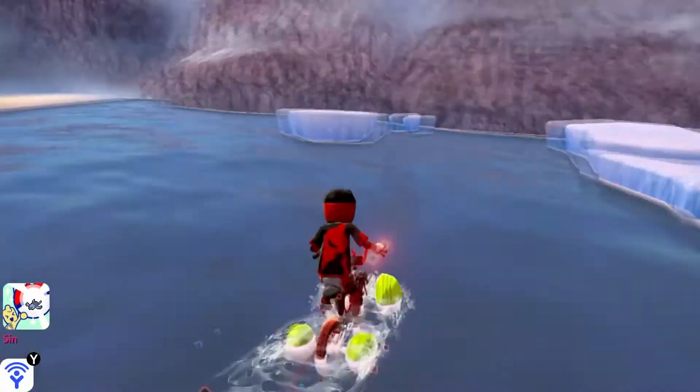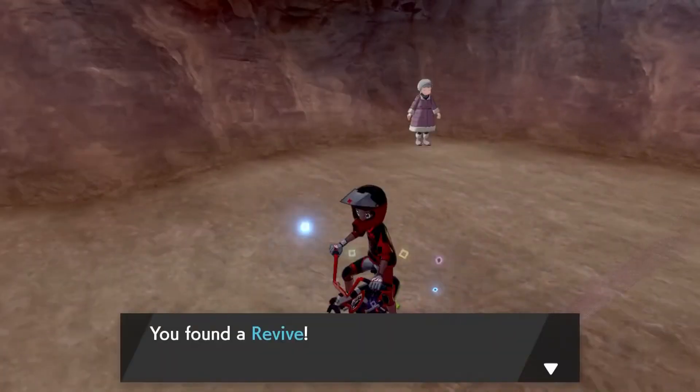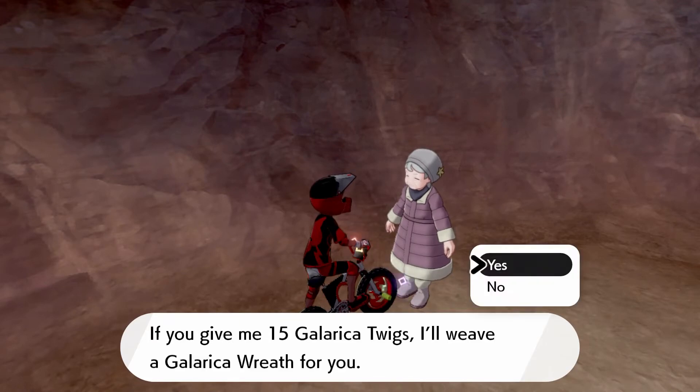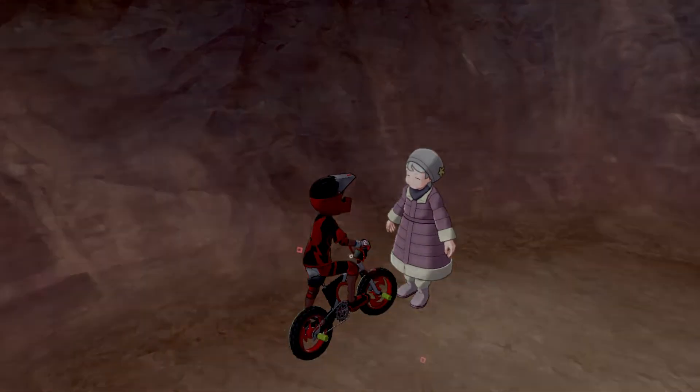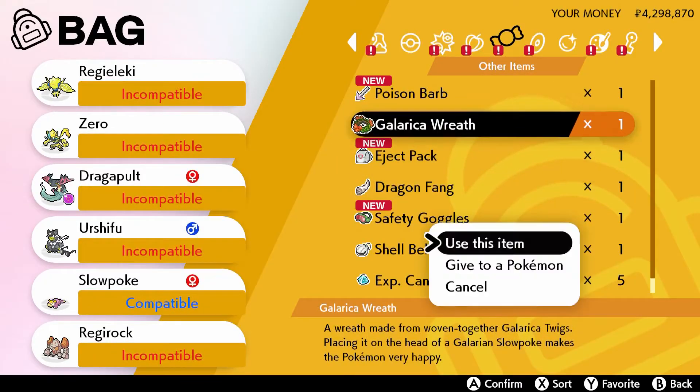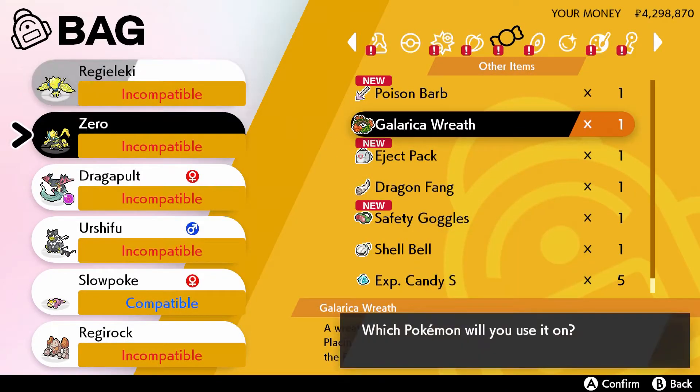Enter the cave and go all the way to the back and you'll see an old lady standing there. Speak with this lady — she'll ask for 15 Galerica Twigs. Once you give them to her, she'll give you the item which is needed to evolve Slowpoke. Once you get that item, just give it to your Galarian Slowpoke and there you go.